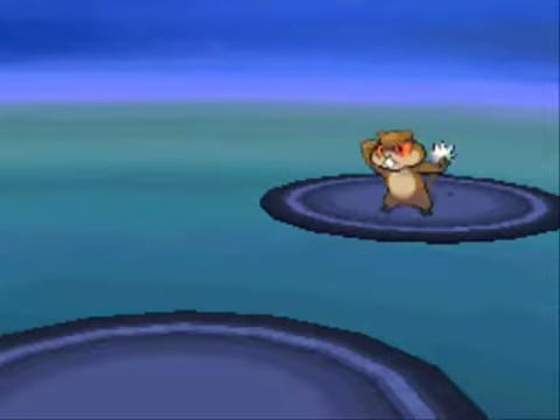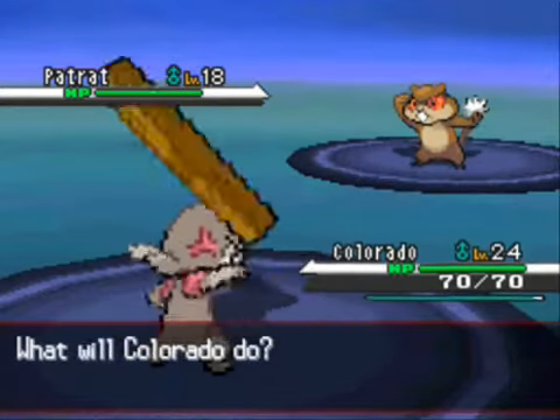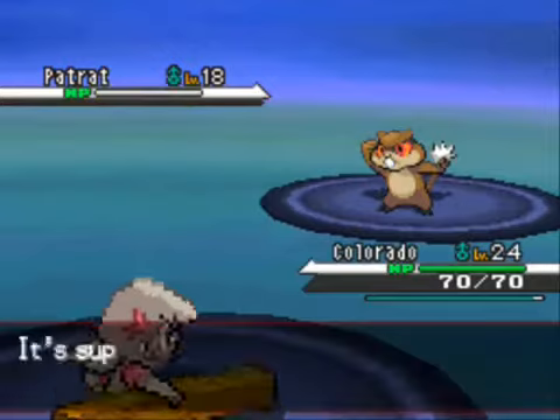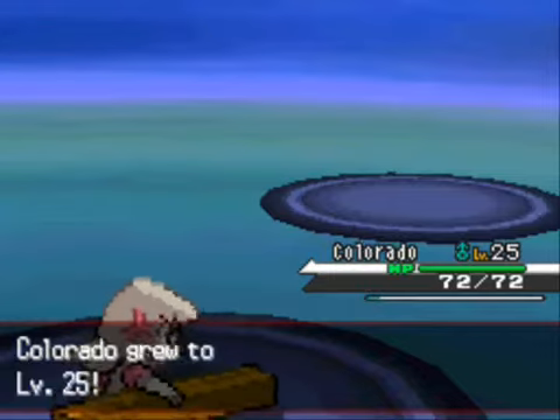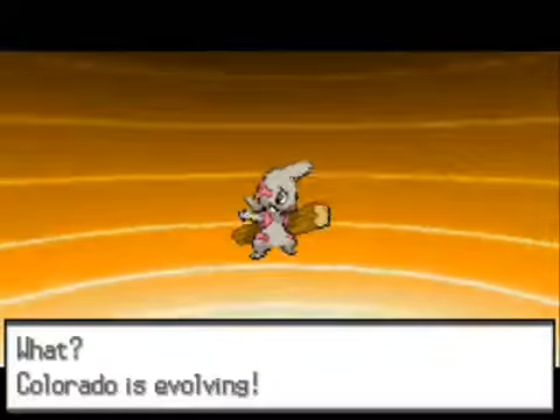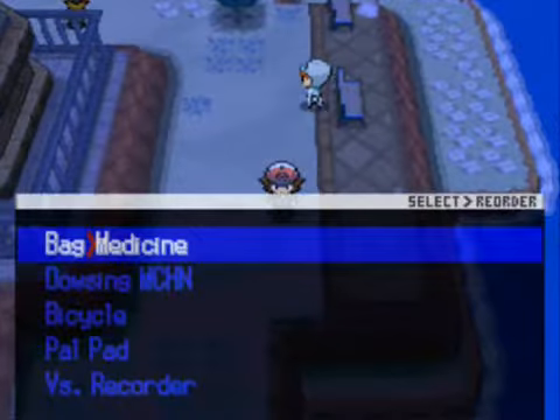The first Team Plasma member has a Patrat, and I'm more than proficient at taking care of Patrats. I'm going with Colorado — I forgot this thing's weird name, it's been a few days since I narrated a walkthrough. And it's evolving — wow, he just met it and now it's evolving. It turns into a bigger version of itself. Oh right, it's a Gurdurr. So after walking two inches I realize I need to change my party.